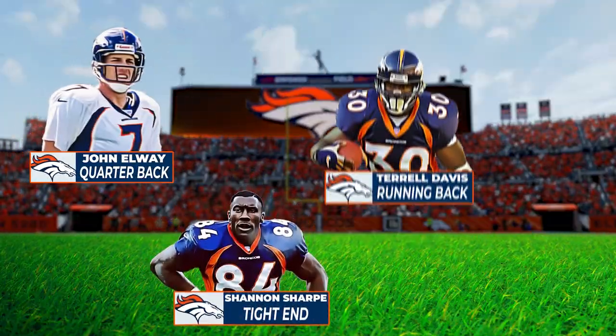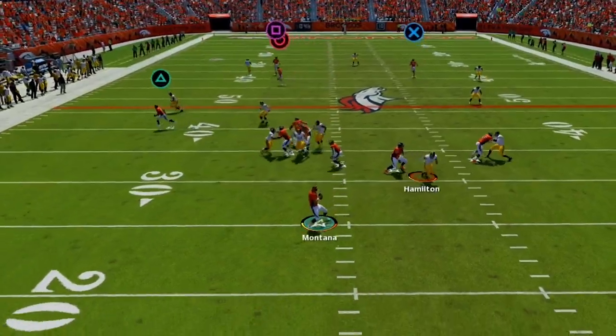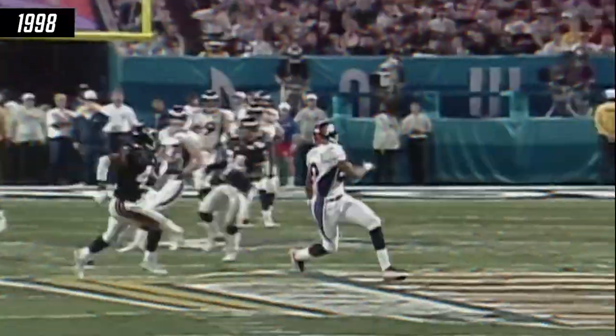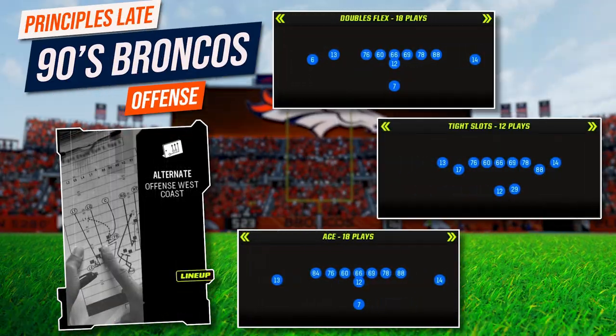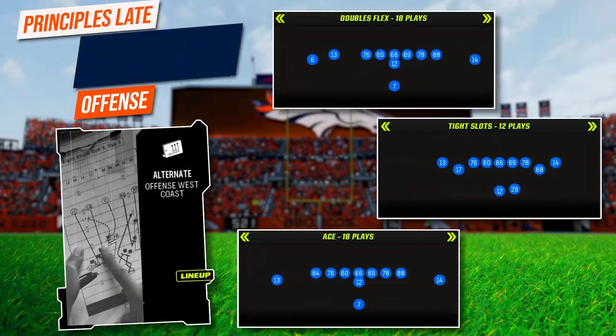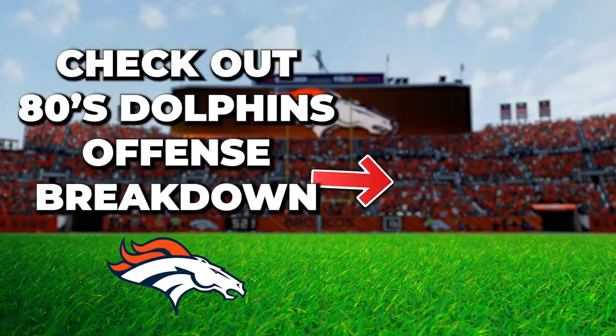This offense is amazing, but you can also pair it with another dominant scheme from this time — my 90s Broncos dynamic wide zone offense. It is also in the West Coast playbook like this Packers scheme, so you can combine them together to become unstoppable. If you want to check out that Broncos wide zone offense, watch this video right here.